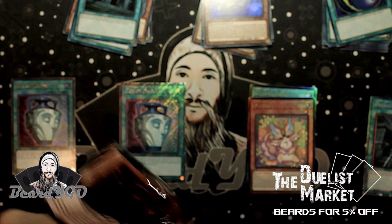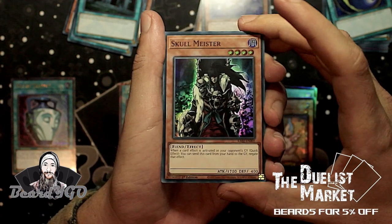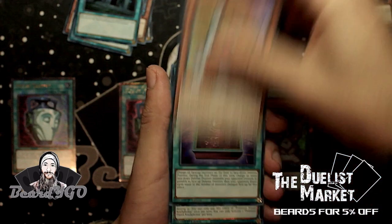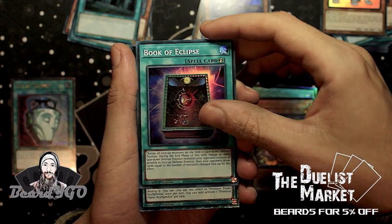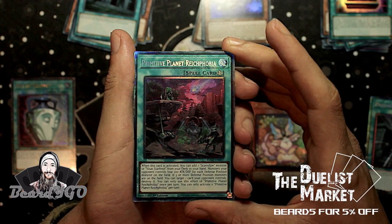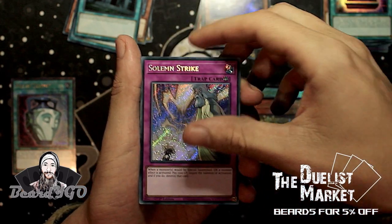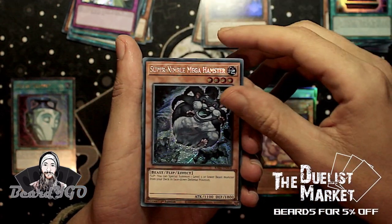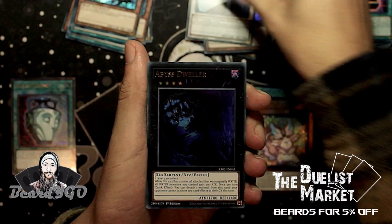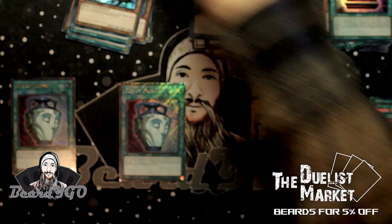Next pack — so far pretty nice. We've got Super Rare Skull Meister, Rescue Cat alternate art, Book of Eclipse, then a Collector's Rare Primitive Planet — really nice. Secret Rare Solemn Strike, Secret Rare Nimble Mega Hamster, and then our Ultras: Hyper Librarian, Abyss Dweller, Mystical Space Typhoon. And that's it.